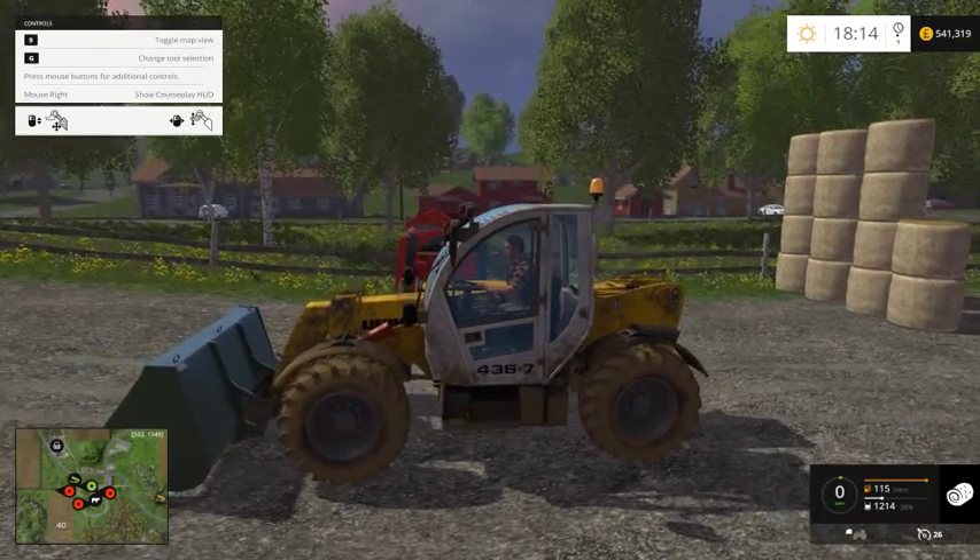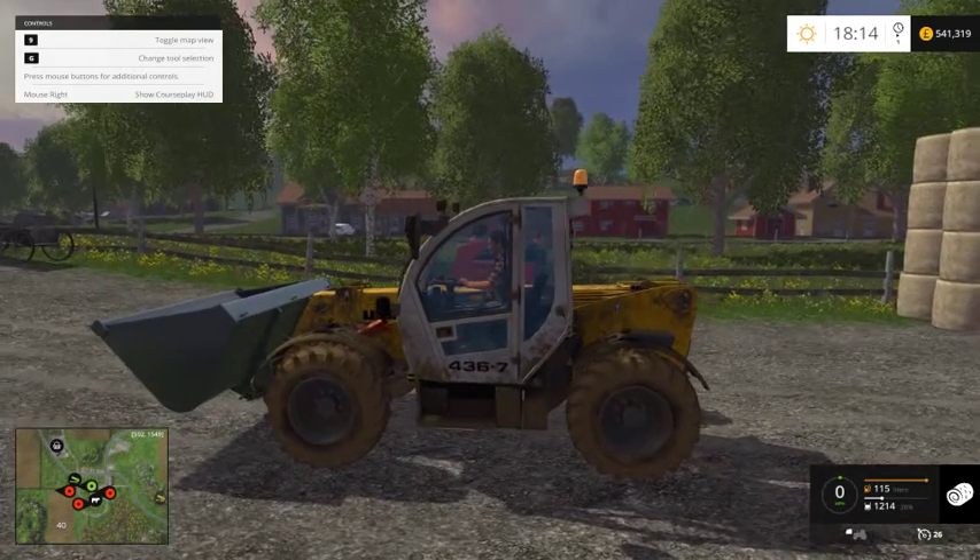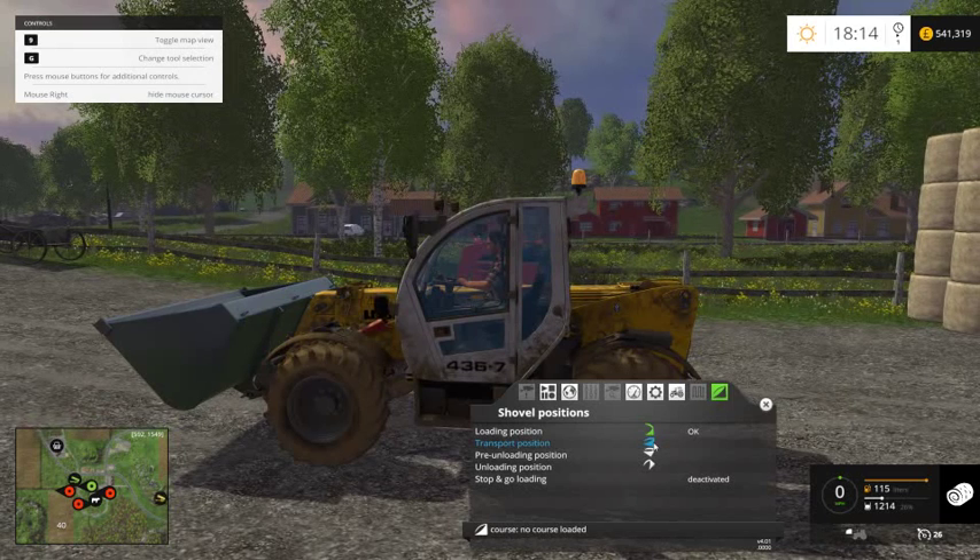Now I have to do the transport position. All I do with that one is just tip it back and lift it up slightly. That's quite straightforward. So we'll just click on that one to save that one.